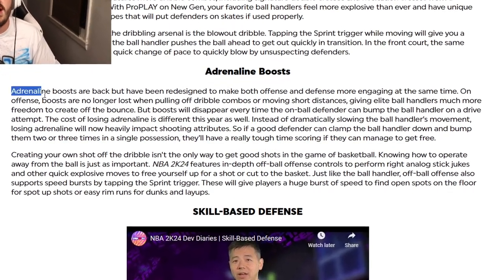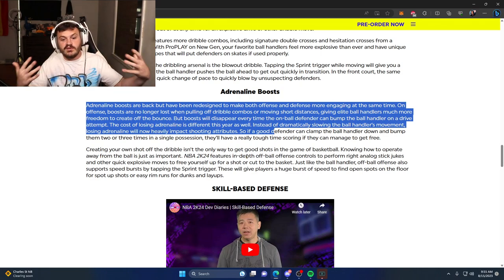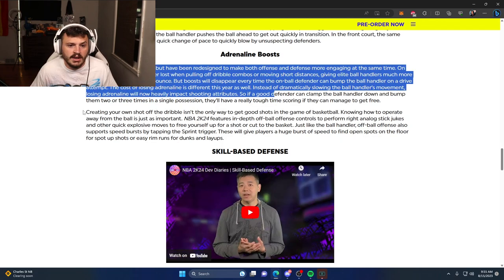Now the one thing nobody likes: adrenaline boosts are back, but they've been redesigned. On offense, boosts are no longer lost while pulling off combos or moving short distances, giving elite ball handlers much more freedom to create off the bounce. It appears adrenaline boosts will only go down when the on-ball defender can bump you, which tells me we'll see more bump animations like back in 2K16 and 2K17. I'm wondering how they'll balance that — if someone's running a full-court press and you get bumped repeatedly, you could lose two boosts before passing half court.